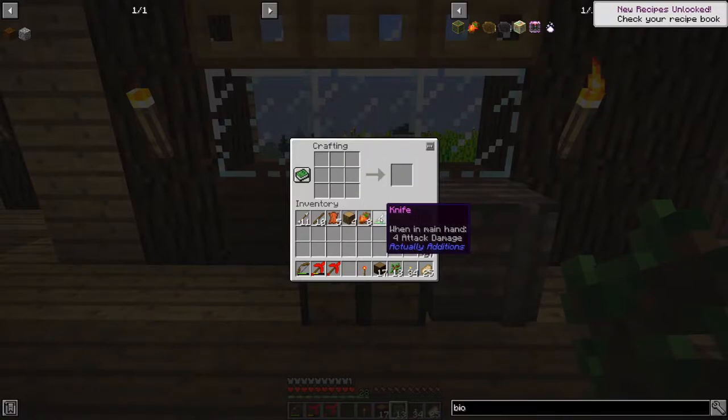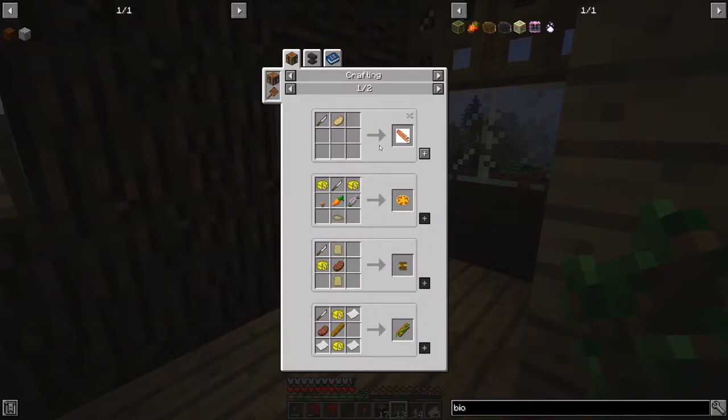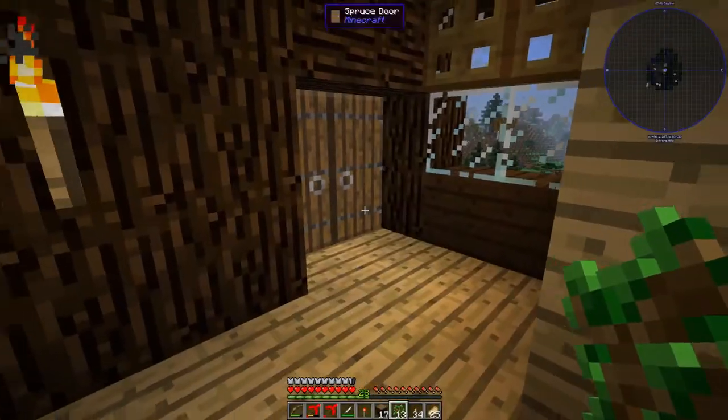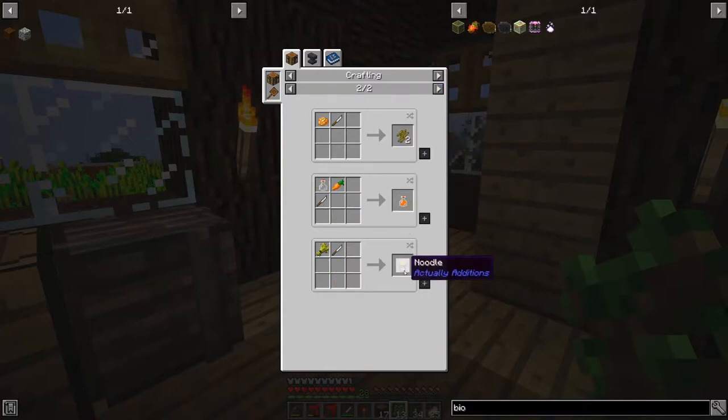If you didn't know, the knife is actually used for a lot more than just making biomash. You can put it with a pork chop to make some bacon. You can see it has a lot more uses — we can make some pizza, hamburgers, a submarine sandwich, french fries, carrot juice, and some noodles. All pretty cool food features in Actually Additions you can make with the knife.